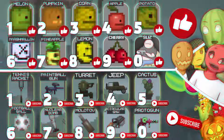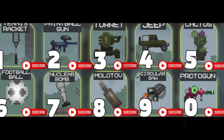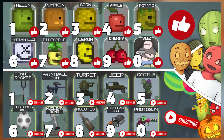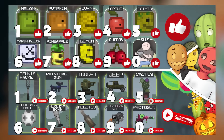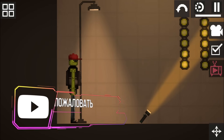Hey! The last digit of your like on this video shows who you are from Melon Playground, and the last digit of your subscription to my channel will also show your Melon Playground item. So go down right now, subscribe, give a like, and look at the screen. Notice the last digit of your like and your subscription and write in the comments who you are from Melon Playground. For example, if your like is number 8 and the last digit of your subscription is number 5, you're a lemon and a cactus. Show your imagination and enjoy the show!